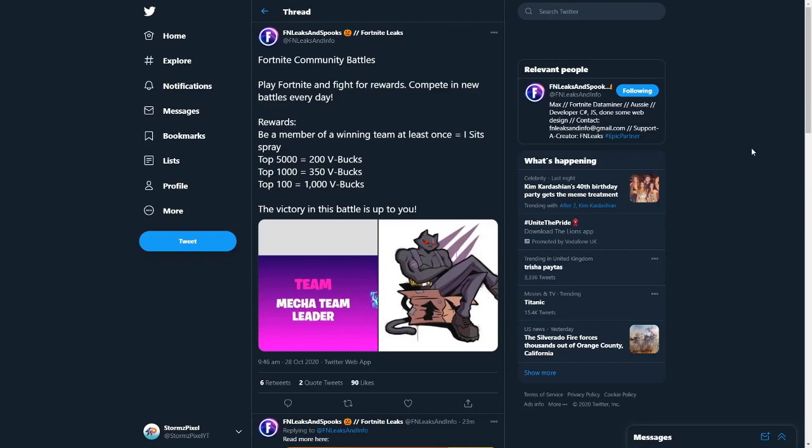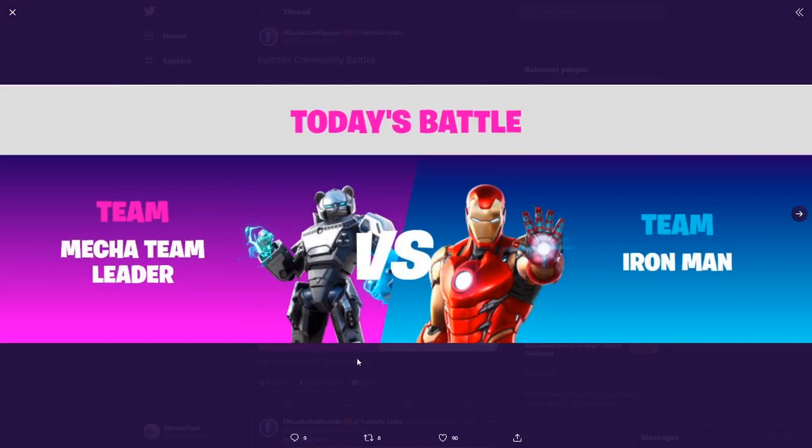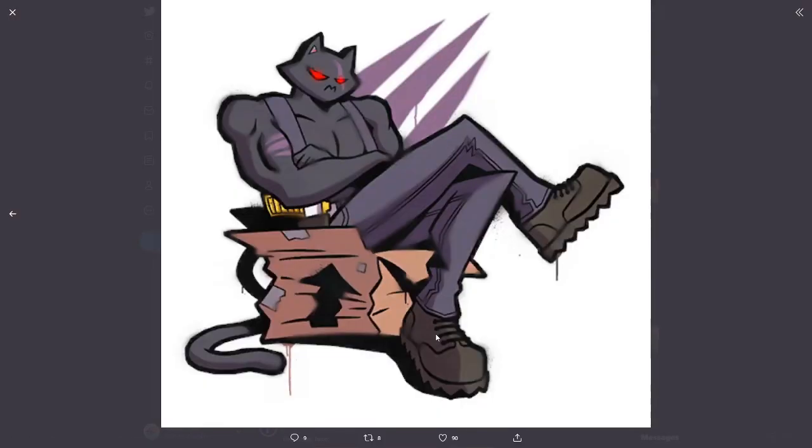Play Fortnite and fight for rewards, compete in the new battles every day. The rewards will be: if you are a member of a winning team at least once, you get a one-sit spray. Then top 5,000 — so basically you choose a team, Mecha Team Leader or Iron Man, that's today's battle — and if you're part of the winning team, you do get this free spray, so it looks pretty good.